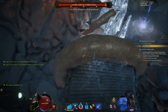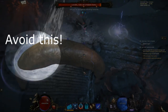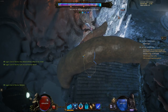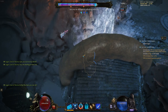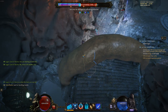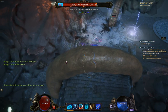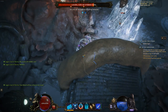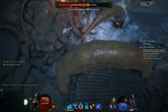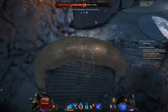This guide is for squishy ranged characters. All you have to do is stand where I'm standing and avoid his moon blast, which is very well telegraphed. Phase one should be over pretty fast. There's a new mechanic here — you can see the ward on the boss, which is especially challenging if your character is not optimized. You should also have your critical avoidance capped. I don't have it here, so I made it harder for myself — this is a very unoptimized build.